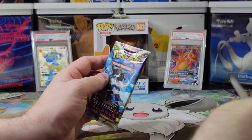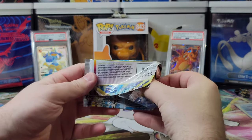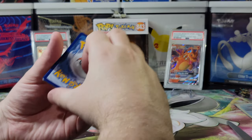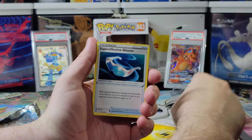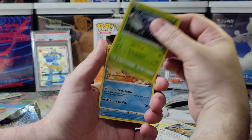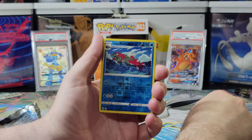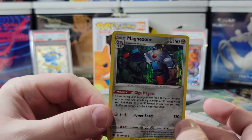We got three packs left. This is the first of two Astral Radiances. I'm hoping we get one of those subset cards — that would be very nice. Water Energy? Electric! Super Effective Glasses, a Bronzong, a Duskull, an Eevee, a Heracross, a Mantine, a Hisuian Qwilfish, a Hisuian Basculin — it's the new one, very nice — and a lot of fishies. And a Magnezone Holographic. Real good looking card.